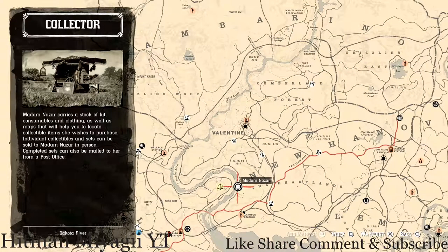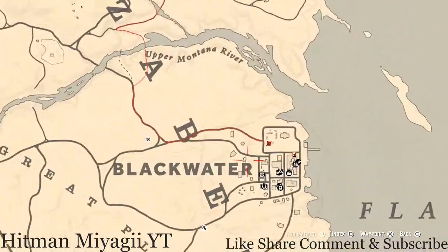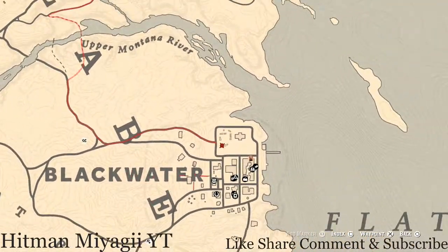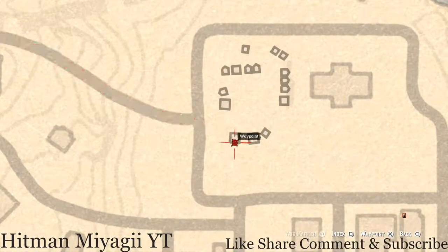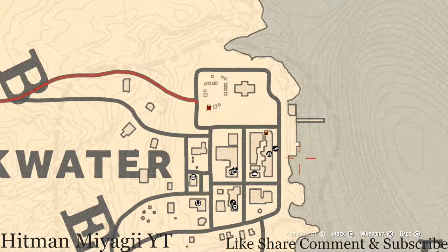Let's get to the Caribbean Rum antique alcohol bottle for today. It is right here inside Blackwater — there's a tent, the first tent right here, and at the back of it there's a barrel. On that barrel you will see your Caribbean Rum antique alcohol bottle. Just grab that and be on your way.